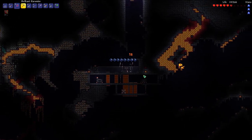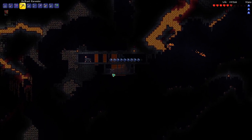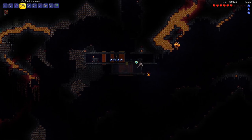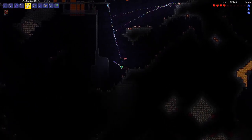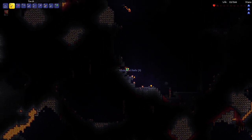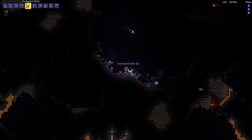Some enemies already spawned but we should easily be able to take care of those with this rapid-fire machine gun. I hope these chests are not glitched as well. Oh my god, they are — it looks like every modded chest in my world doesn't have any items in it. So we might have to go ahead and create a new world. I don't know what happened or how this even happened, but I don't think it's a lot of fun exploring when there's nothing really to collect. That's quite a shame.